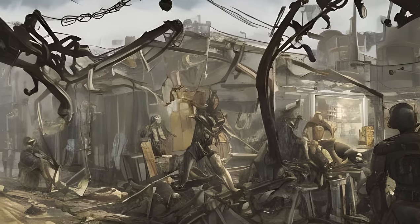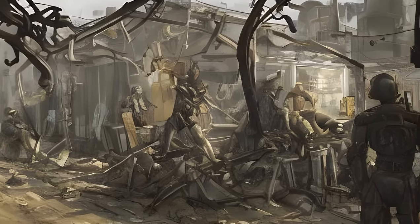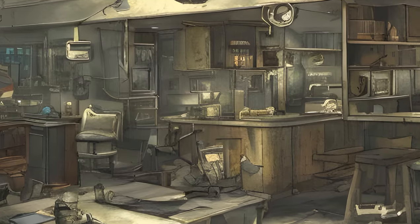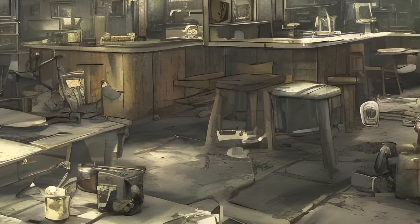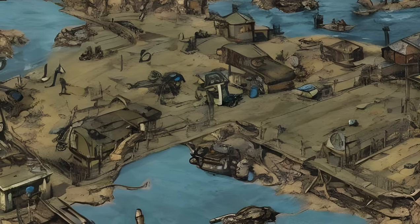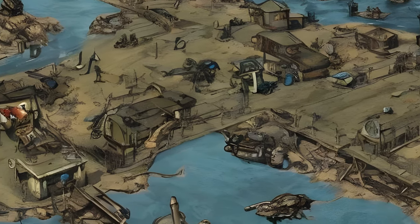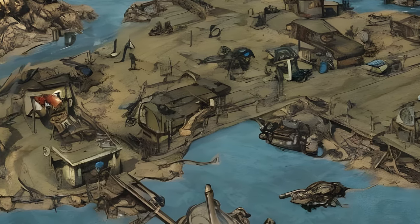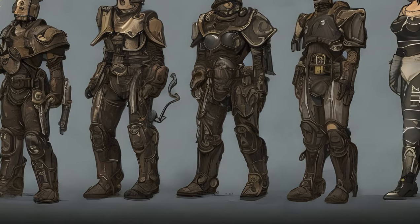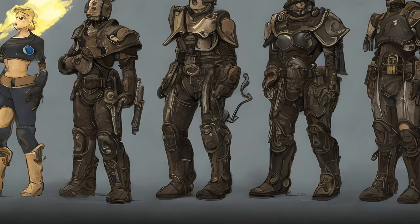Navigate through the growing conflict between the synths, the Children of Adam, and the local townspeople. Will you work towards bringing peace to Far Harbor, and at what cost? Far Harbor features the largest landmass for an add-on that we've ever created, filled with new faction quests, settlements, lethal creatures, and dungeons. Become more powerful with new, higher level armor and weapons. The choices are all yours.